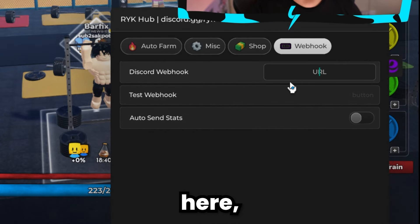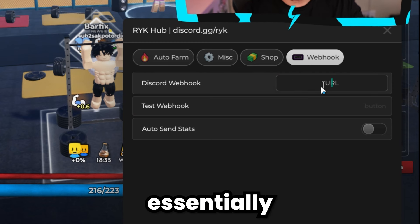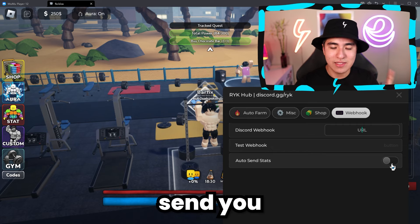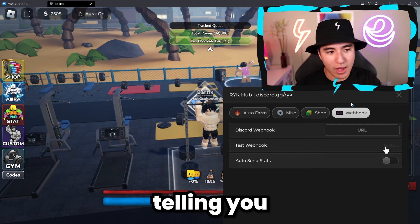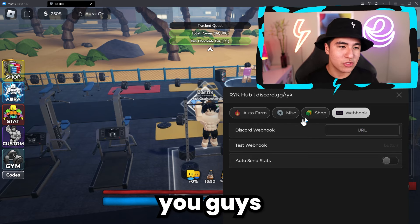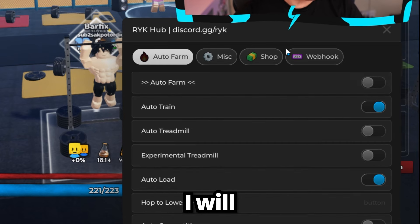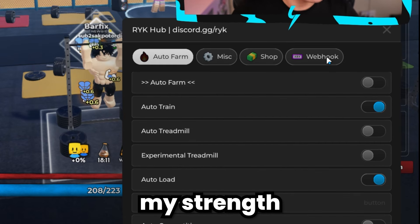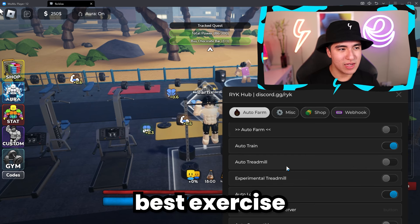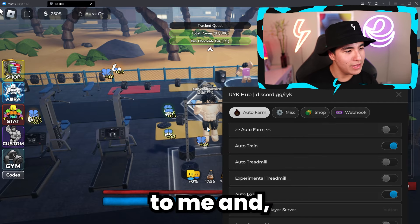We have a webhook section. If you're not familiar with Discord webhooks — essentially, you make a webhook on your Discord, put the link here, and it'll automatically send you messages through a webhook bot, telling you that you've reached a certain amount of strength or finished a quest. So you can check in on your game even when you're not home. I can't load more weight here, but I can attach a chain — not sure if that's a feature in this game.